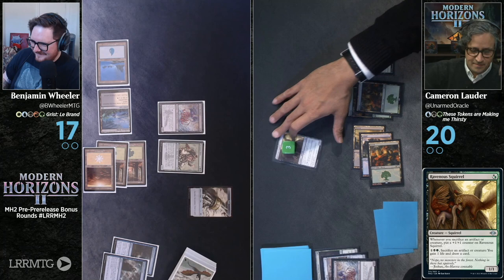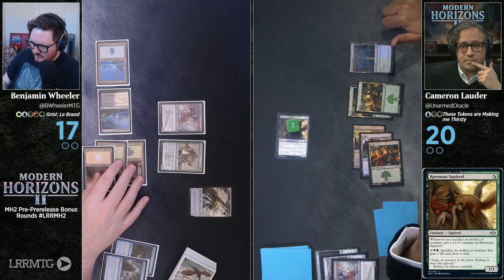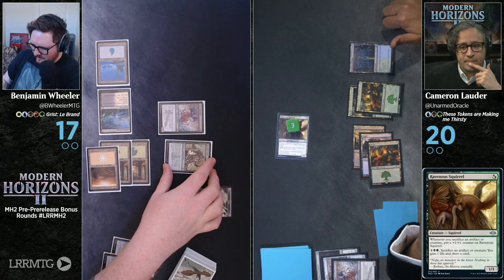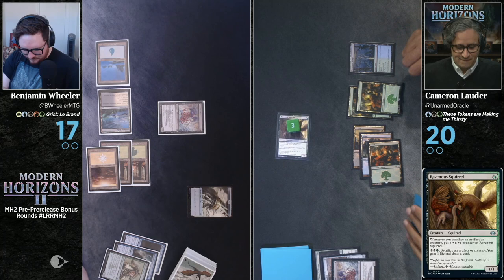It's a card from Modern Horizons 2 — there is no downside. I will attack with this 4-4 Squirrel. I'm going to block with my old man. This old man is going to die to the squirrels — sounds like a really nasty Pixar short. I have a triggered ability — I get to find two basic lands and put them into my hand. I'm going to find a basic island and a basic swamp.